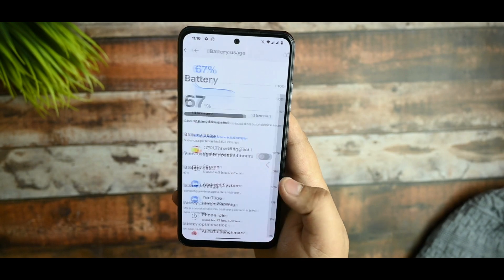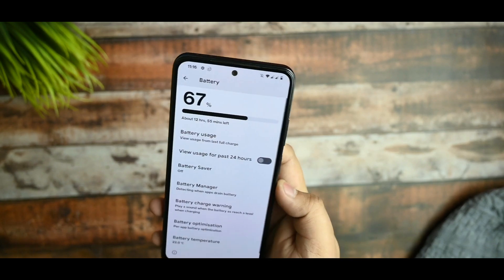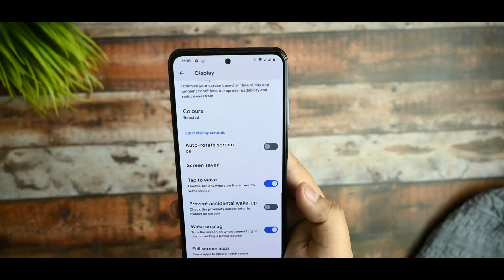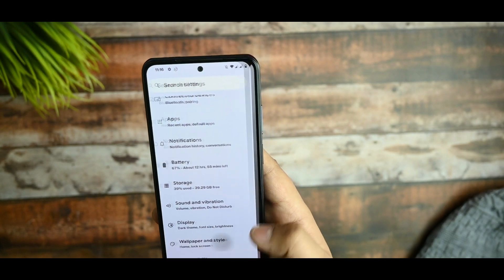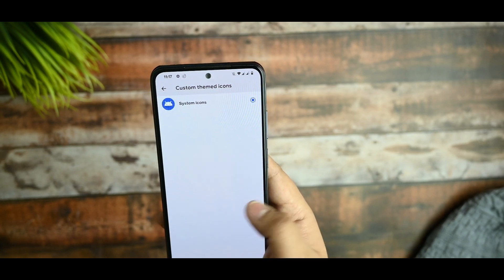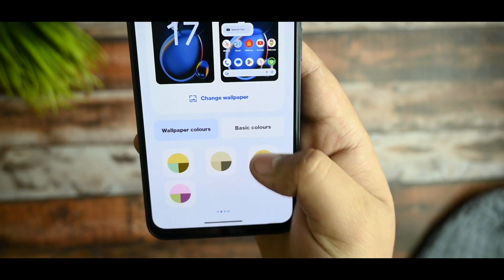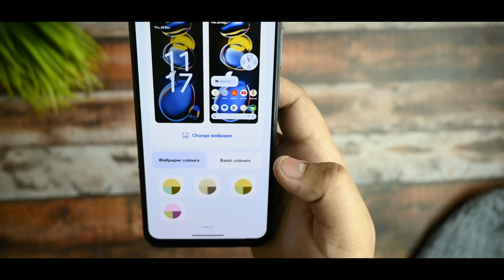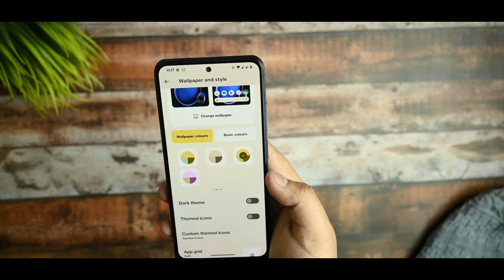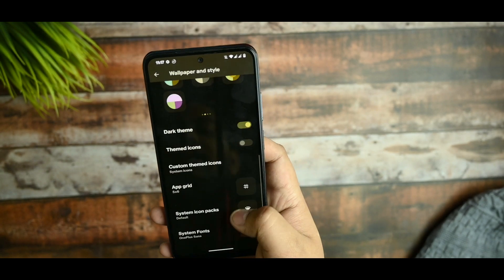There's a battery charging warning at a certain level that will restrict charging — I won't go into details since you already know about that. For display, there's nothing new. In the system theme settings, you can arrange fonts, and the icon pack is working fine. You can select different color theme palettes and the whole UI will change accordingly.